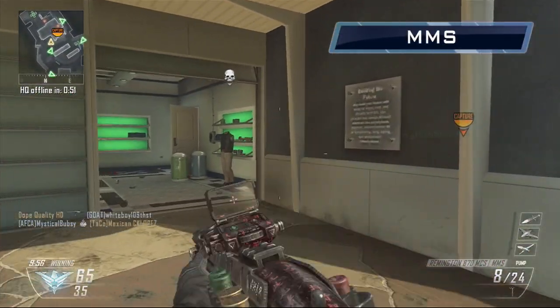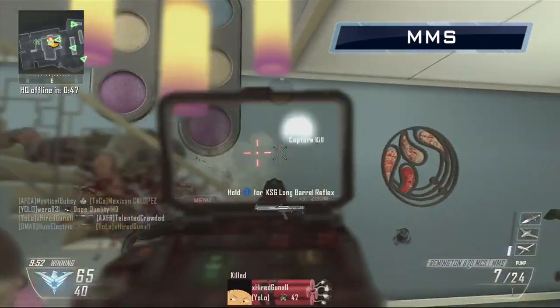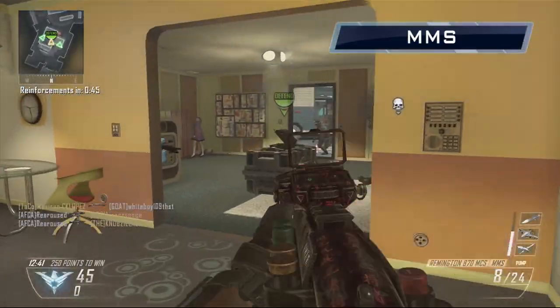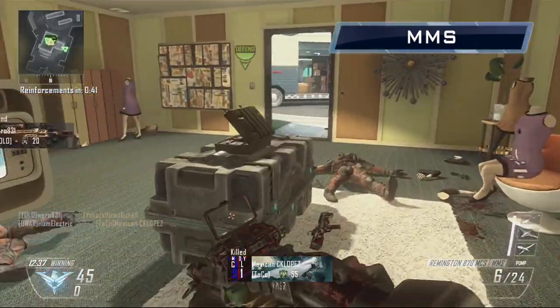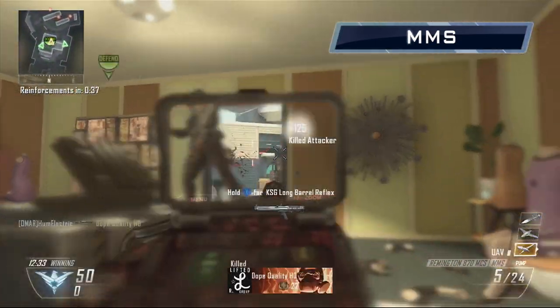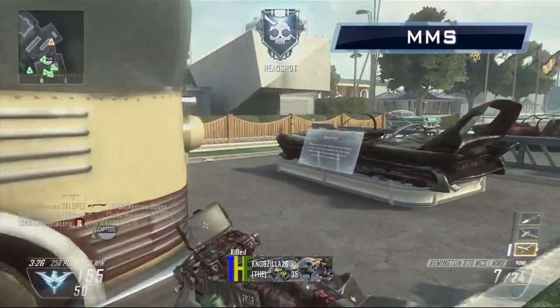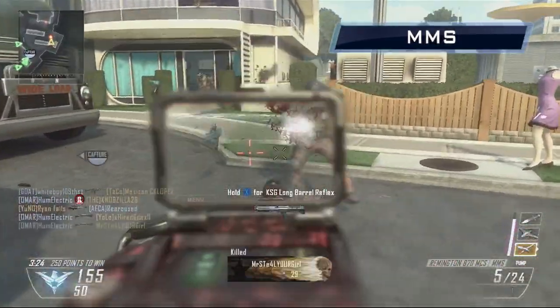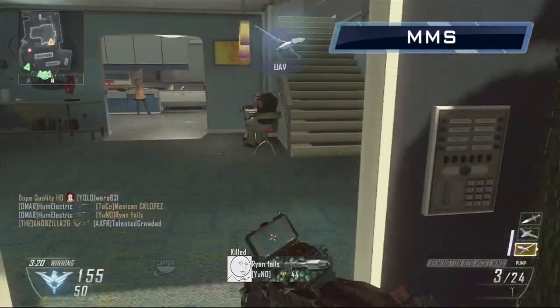The MMS, unlocked at level 10, the millimeter scanner is the last item you unlock with the R870. It will help you identify still enemies from behind cover and walls at 25 meters, but needs to be aimed down sights to be effective. Unfortunately, this attachment is an ill fit for the R870 and I found I used it more as a reflex sight with more zoom and a larger reticle, and less for its core function. I would advise against it.